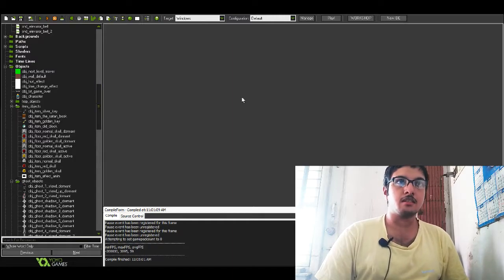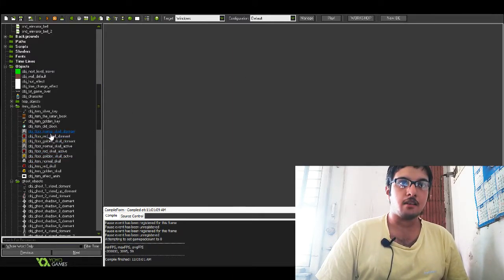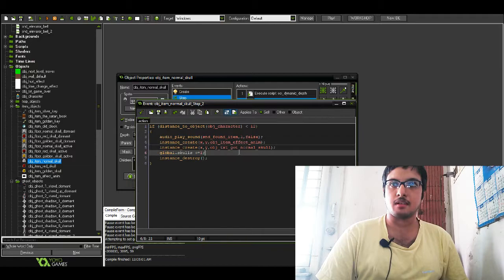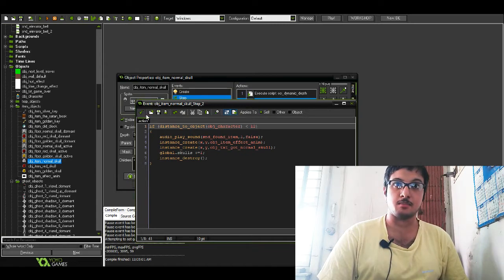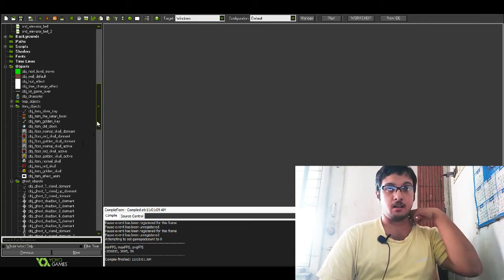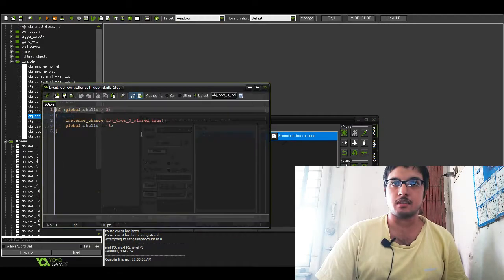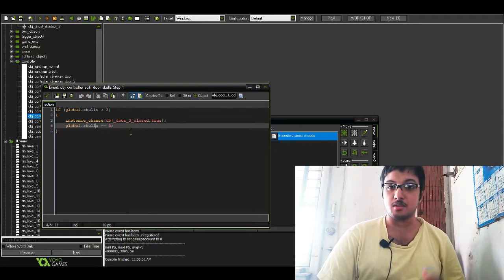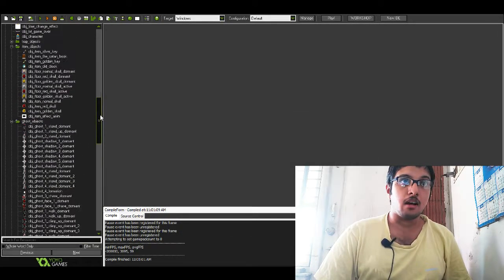Here in the GameMaker interface, I added a section for the item effect — the global dot variable increments by plus one when the player comes within a distance of less than 12. I used a controller object that checks whether global dot skulls is greater than two, and if so, the door unlocks and the skull counter is reset to zero with minus equals three.